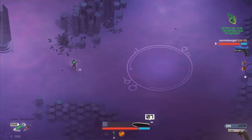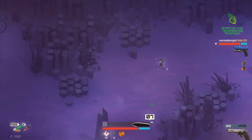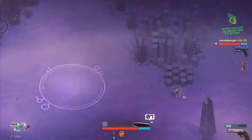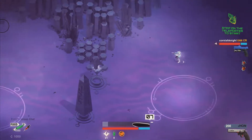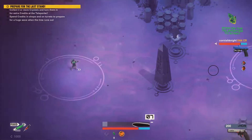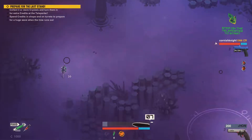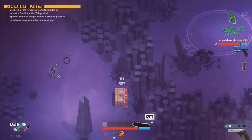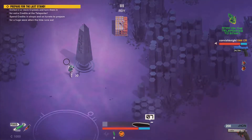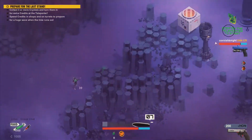I might just upgrade my drone a little bit to make it slightly more effective. Actually I'm saving my money for a better weapon. I just made a couple hundred credits — we'll make that back quite quickly. Basically the layout is there are circles where the giant ooze boss will spawn and we try to kill it to get crystals.